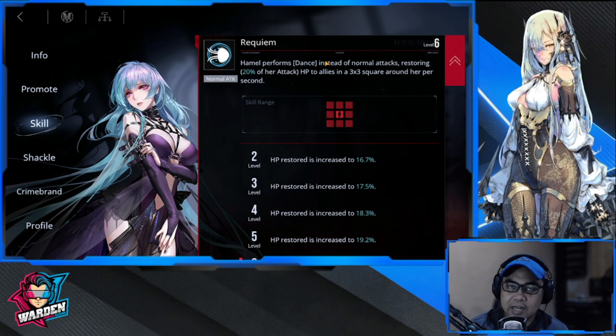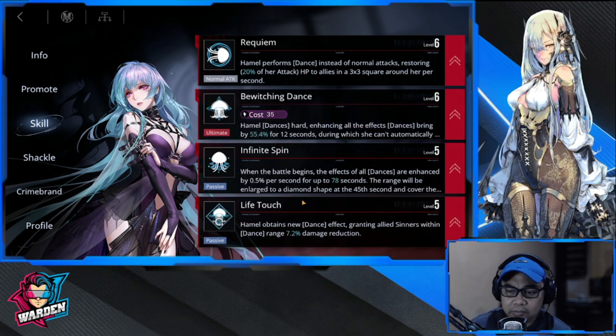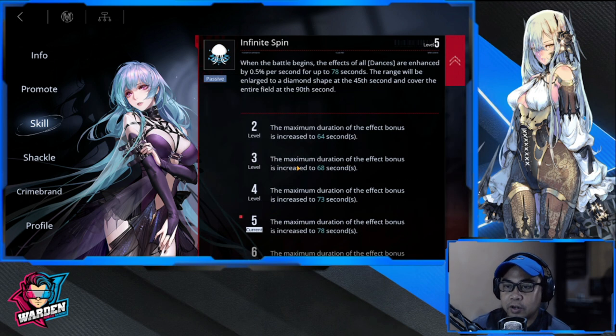Second priority is her attack, because her attack is used as the basis for her heals — it's important that you increase her attack skill. Third priority would be Life Touch, which gives damage reduction.